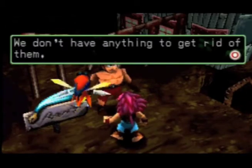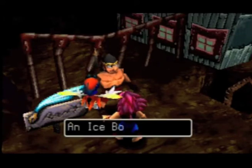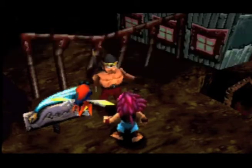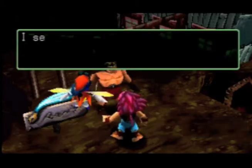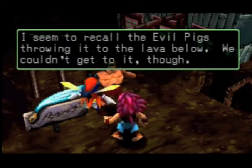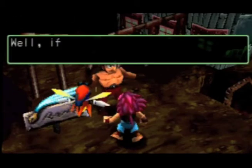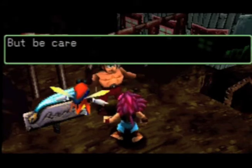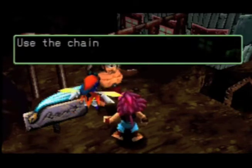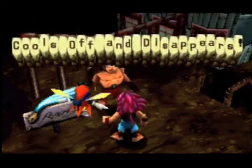We don't have anything to get rid of them. Oh, where's an ice boomerang when you really need it? Keep that name in mind. An ice boomerang? That's right. Ice boomerangs are the only things that can cool them down. You know where we can find one? I seem to recall the evil pigs throwing it to the lava below. We couldn't get to it, though. Well, we need to get it. We must get into the town. Well, if you know of a way to get it, be my guest. But be careful - you don't want to get yourself killed. A game that actually uses the word 'kill.' Use the chains to get to places you can't reach. Well, good luck.